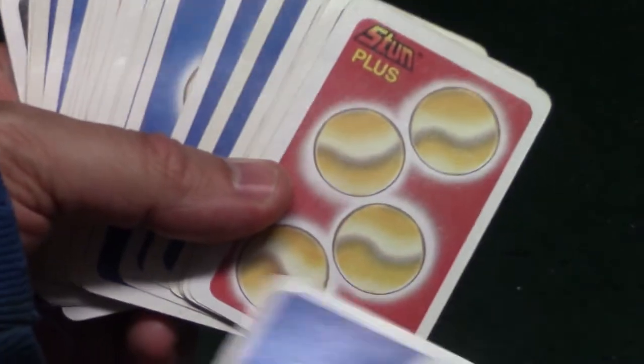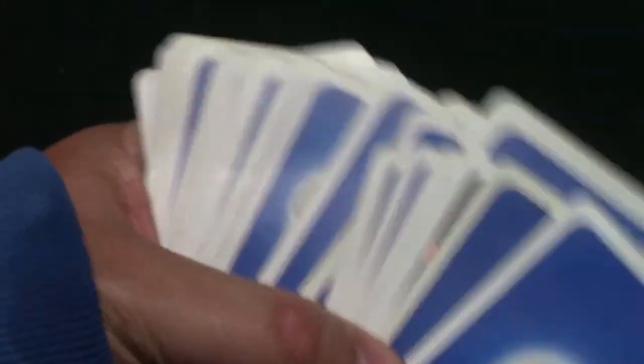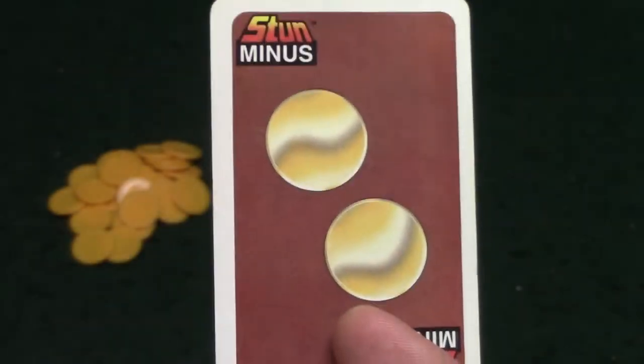Let's go ahead and show you the cards. Most of these cards have what are called coins on them. Here is a Stun Plus card — this is the big one, it has four coins. Here's one that has two coins, another one has two. Basically it goes from one to four coins. This is a Stun Minus card — this is basically going to take away two coins from your running total.